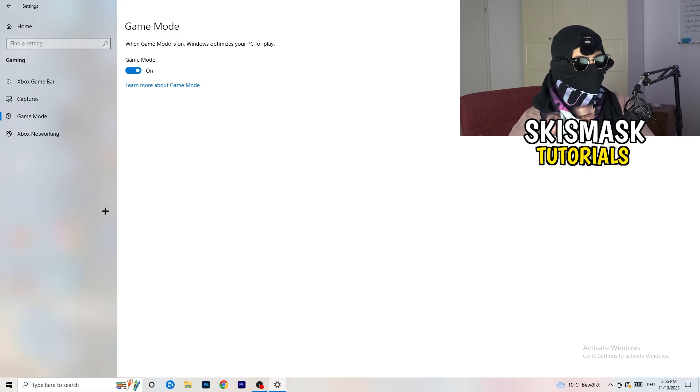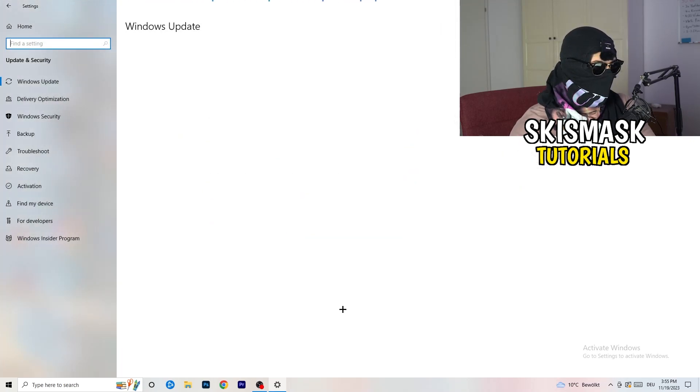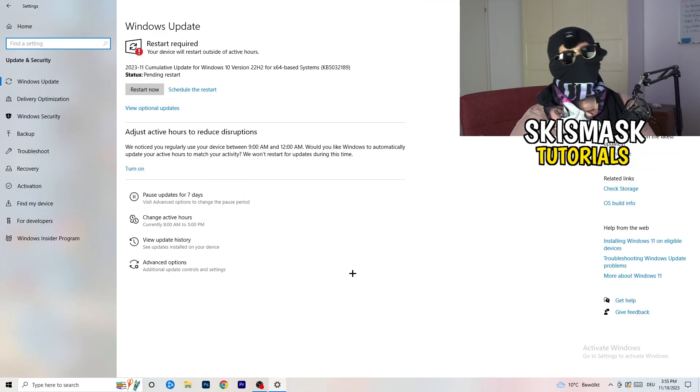Go to Game Mode. Whether to turn this on or off depends on your PC — some PCs work better with it on, some with it off. Check for yourself which setting works better.